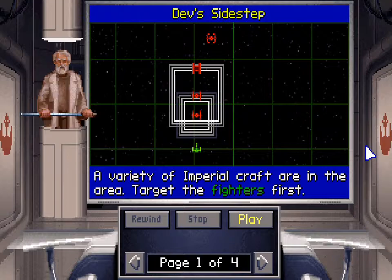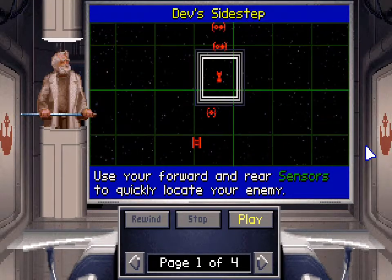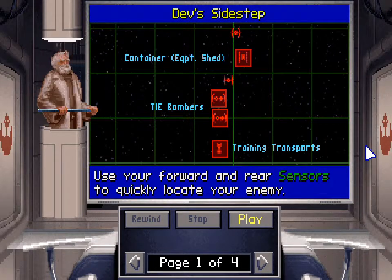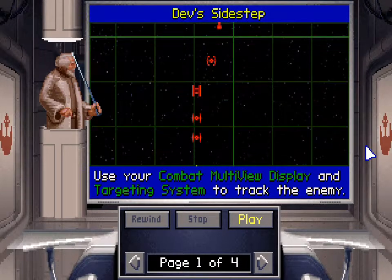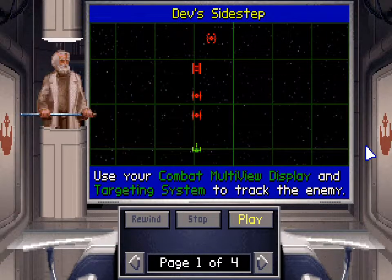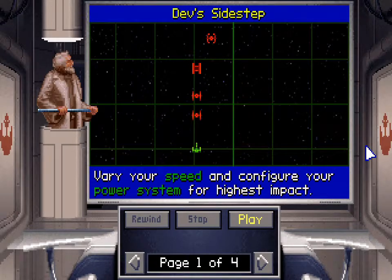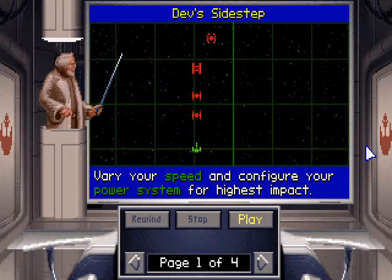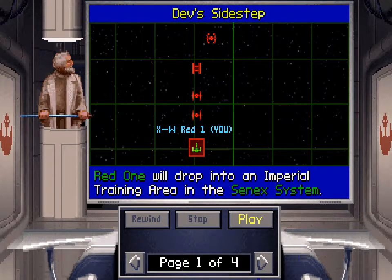A variety of Imperial craft are in the area — target the fighters first. Use your forward and rear sensors to quickly locate your enemy. Use your combat multi-view display and targeting system to track the enemy. Vary your speed and configure your power system for highest impact. Red One will drop into an Imperial training area in the Cenex — I can do that.